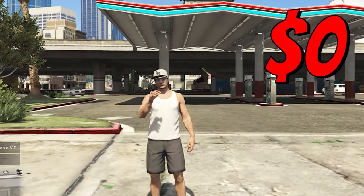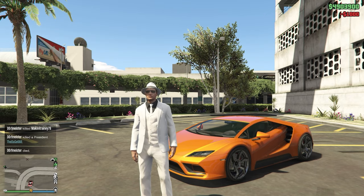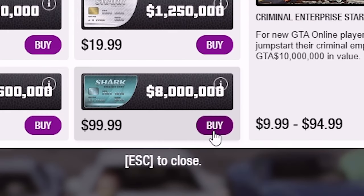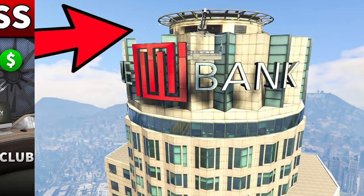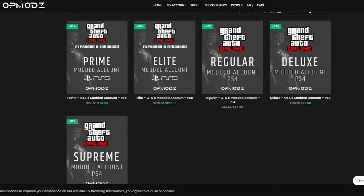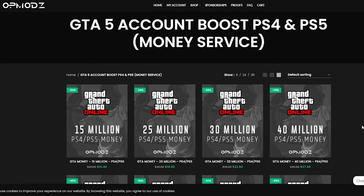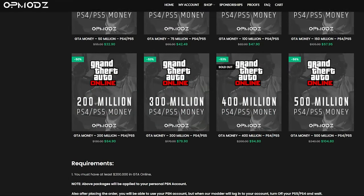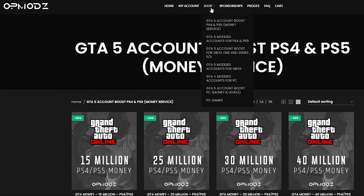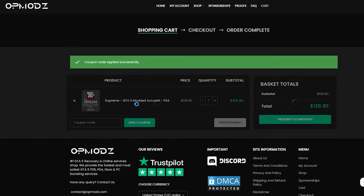Have you ever been broke in GTA and just wished you could go from nothing to millions without spending a bunch of Shark Cards? Luckily we have Op Mods — a GTA 5 money account and services website that's really trustworthy. They show proof of work, have a five-star rating on Trustpilot, are cheaper than competitors, and you can use code 'discountlegit' for a five percent discount on all purchases.